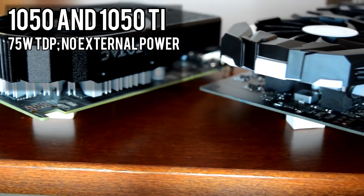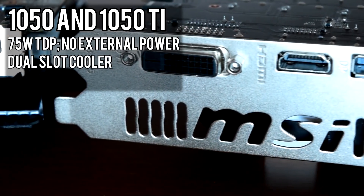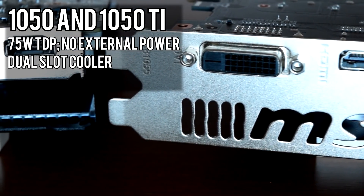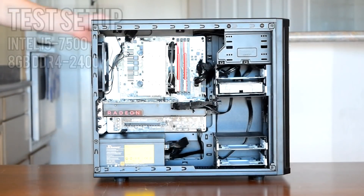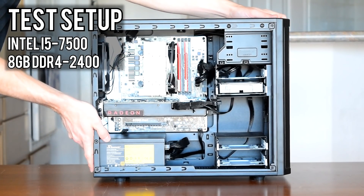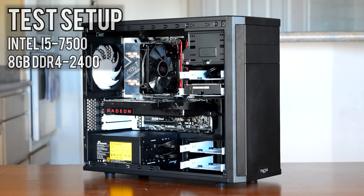Both cards are rated for a 75W TDP, which means they don't require an extra PCIe power connector. Both cards have dual slot coolers and are equipped with a DVI, DisplayPort, and HDMI connector. The test setup is my i5-7500 build with 8GB of DDR4-2400 memory, and all benchmarks are run at 1080p.